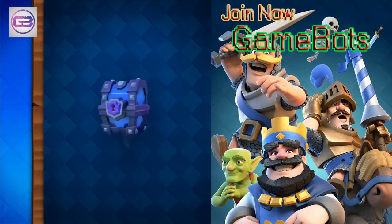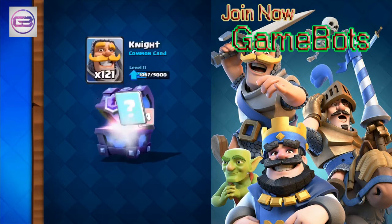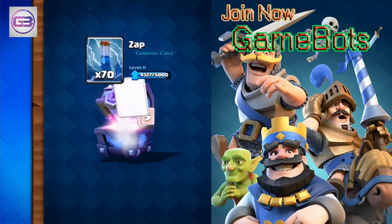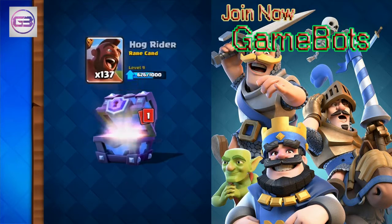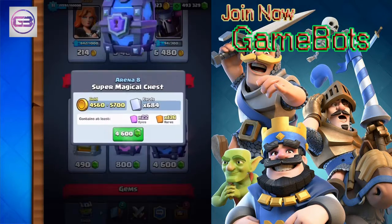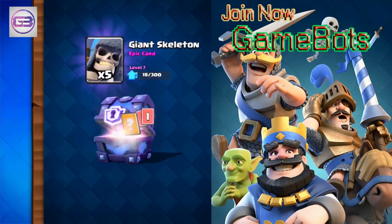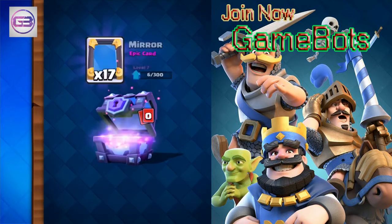We have two cards available to upgrade now — the Poison Spell is one. Some Giant Skeletons, more Mirrors — I have full stacks on a few different cards right now: Mirrors, PEKKA, Rage. You need 300 epics to get to level 8. Some Dark Princes — level 8 would be a dream right now.